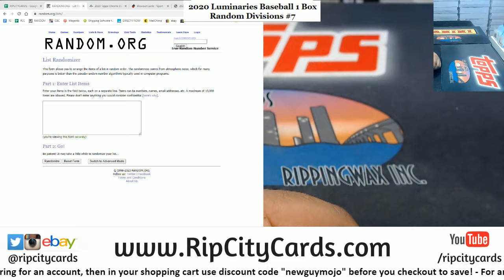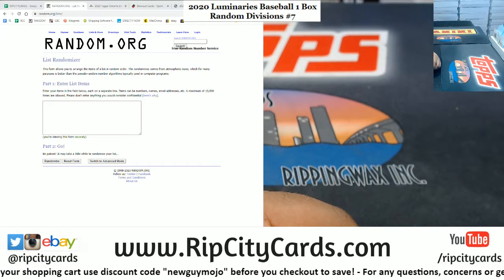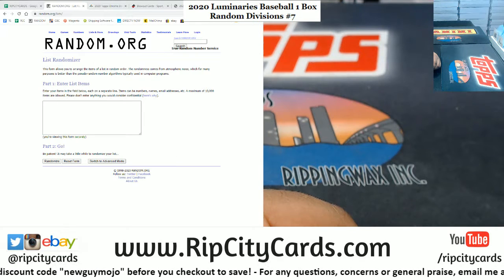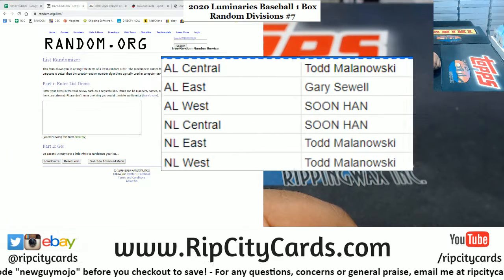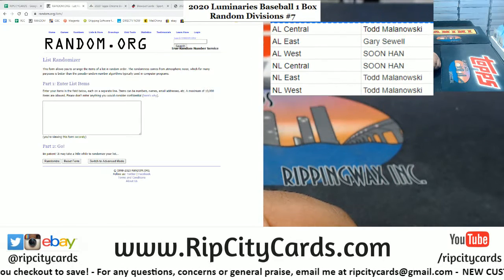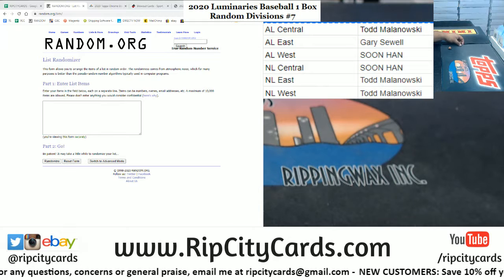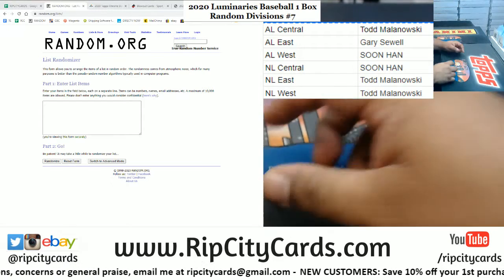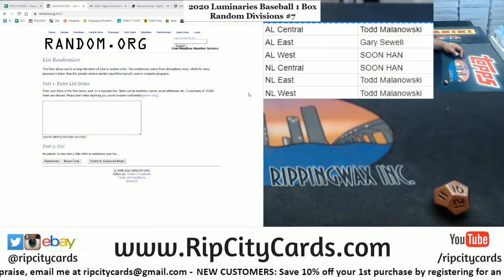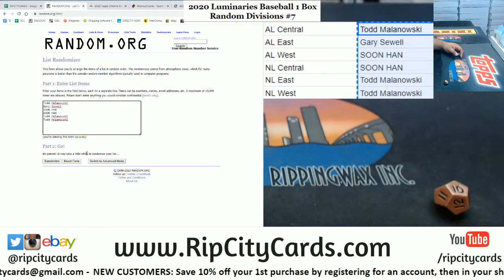Alright, let's get rid of this and put this on the screen — this is who I have in this break. Let's roll the die to see how many times we're gonna random this. Got number one, we don't do ones — we do tens. Ten times in the random. So first we're gonna do the names, then we're gonna write in the divisions, and then match them up.